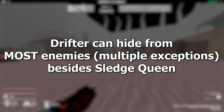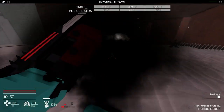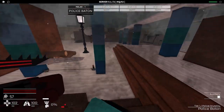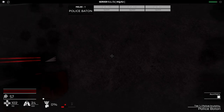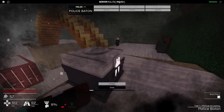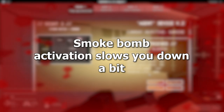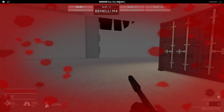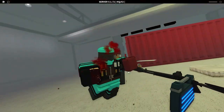The Drifter can hide from most enemies, with some exceptions, besides the Sledge Queen. Based on my experience, you can't vault when you have Dread out — which is the knife — but you can loot while you are cloaked. When you go invisible with the Drifter, you are slow for a little bit before you actually go invisible, so be careful. Make sure there's some space between you and the enemy, otherwise you will get domed. It's embarrassing — you'll make all the Drifters look bad.